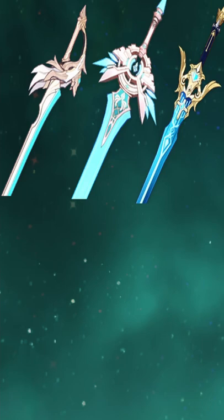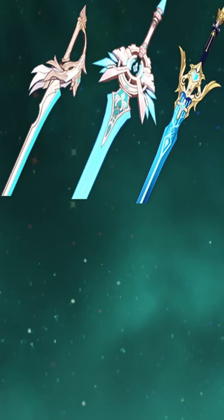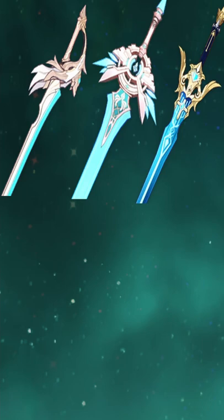For her weapons, her best options are Aquila Favonia, Skyward Blade, Freedom Sworn, Yali Flash, Prototype Rancor, and Festering Desire.